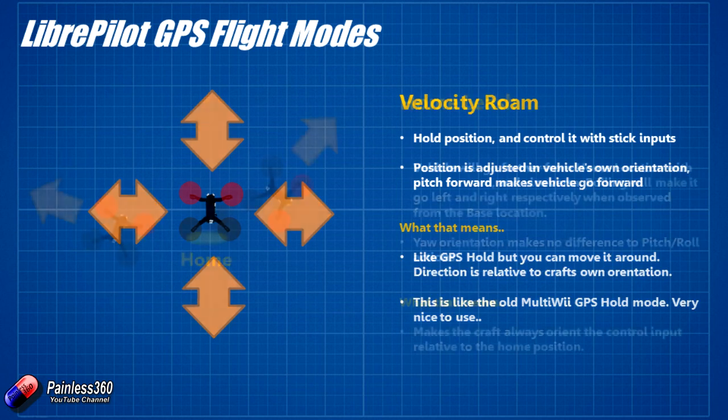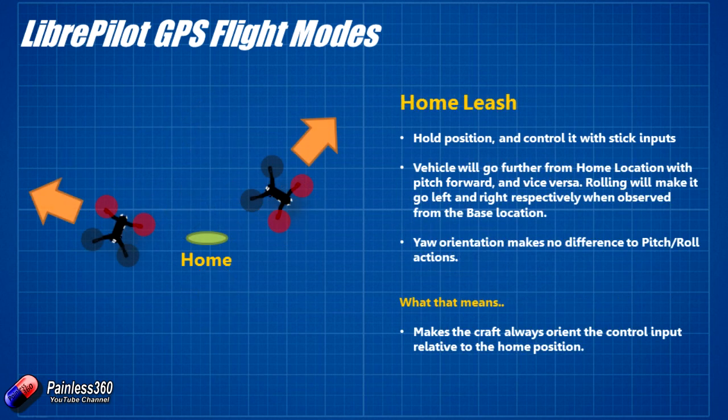Next is something called Home Leash — a slightly more exotic mode. Home Leash allows you to control the craft with your sticks, but the control input is always relative to your home position. So pitch forward will always make you go further away from your home position, and pitch back will always bring it back. This might be useful if you're learning or getting stuck trying to fly back to you and you're not sure of the orientation — you can flick it into this mode and know that pulling the stick back means it'll fly back to you. Apart from that, it's not one I would use a lot.